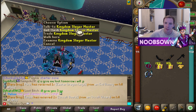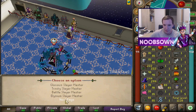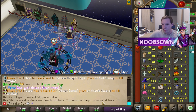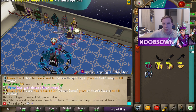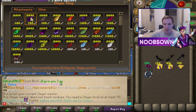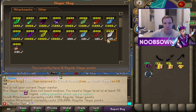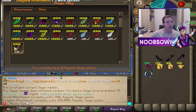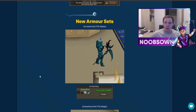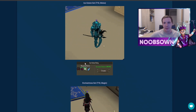Setting the kingdom slayer master as my current slayer master — it requires at least level 93 slayer, so I'm not able to get a task yet. But trading him, you can see all the attachments available to buy, including the new kingdom attachment. This leads to the next point: you'll be able to upgrade your armors into the new kingdom armor set.